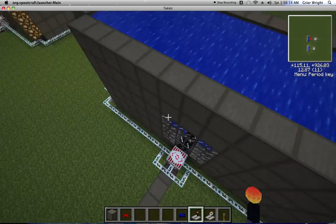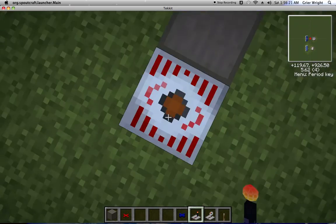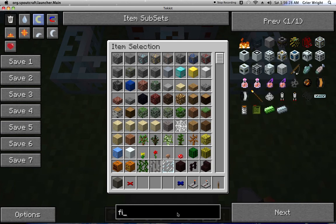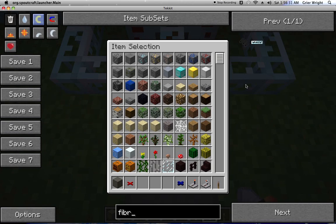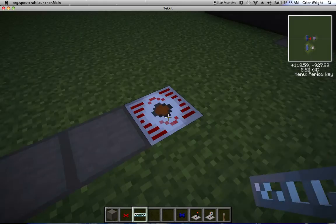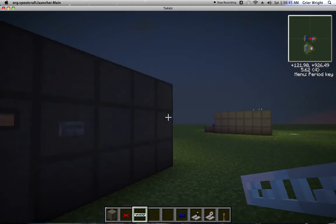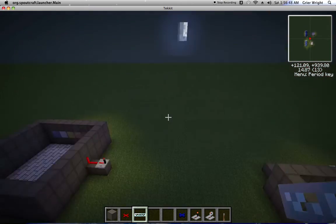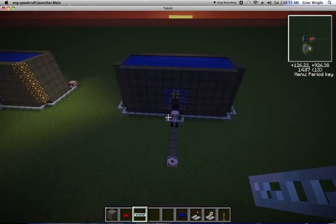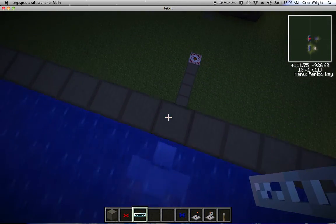You might have noticed this thing here — that's just where most of the power is going to go. I just built an MFSU here so that it can absorb extra power. I can have two of these hooked up to that, and that way I won't ever explode just because I have too much power. That's how you build this half — the base and the temperature monitors — so that you know when it's about to explode, because that's never a good thing.